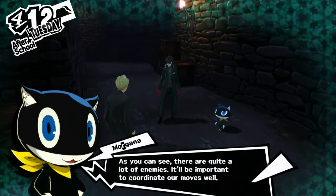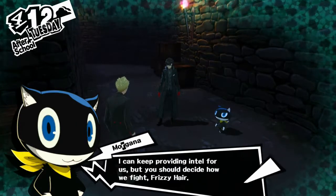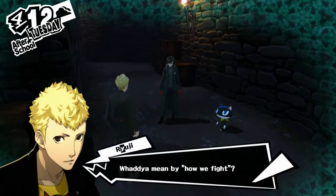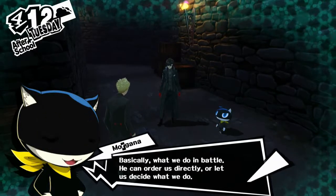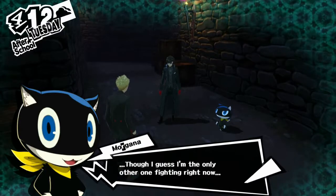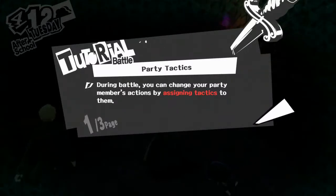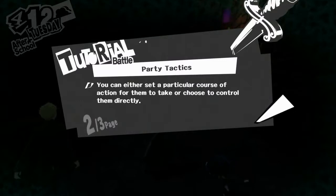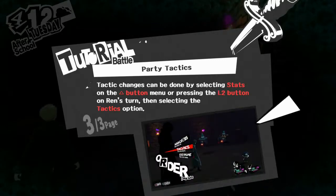We should decide how we divvy up our roles in battle from here on out. He totally dodged my question. As you can see, there are quite a lot of enemies. It'll be important to coordinate our moves. I can keep providing intel, but you should decide how we fight. What do you mean by how we fight? Basically, what we do in battle. He can order us directly, or let us decide what we do. Though I guess I'm the only other one fighting right now. During battle, you can change your party member's actions by assigning tactics to them.